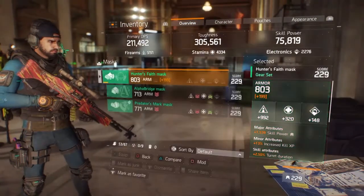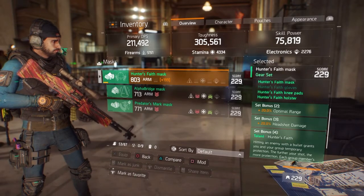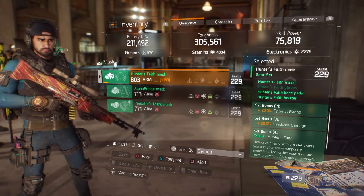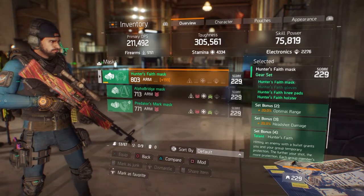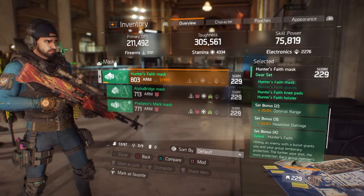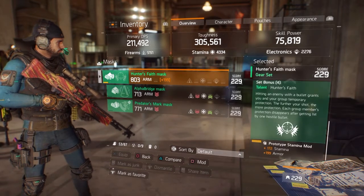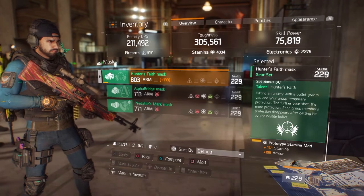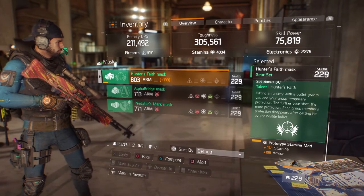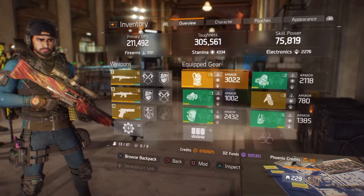Hunter's Faith has a two-piece of optimal range, which is good because the further back you are the more armor you'll get. The three-piece is really strong — one of the best in the game — with 20% headshot damage, which will definitely help you pump out extra damage. The four-piece means every bullet you hit gives temporary armor protection to your squad, and every time you get hit by a single bullet you lose it.